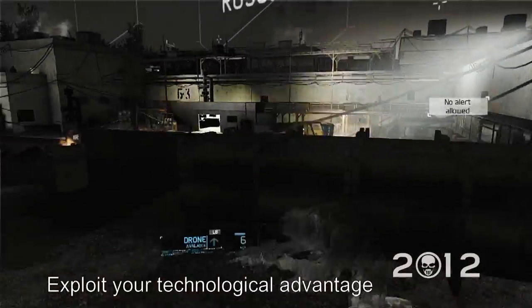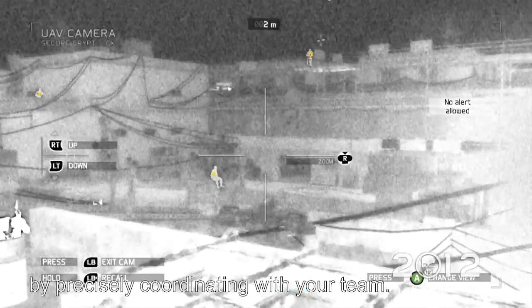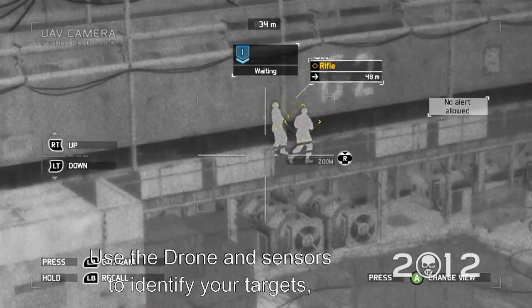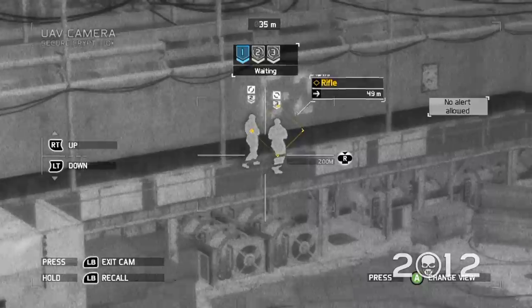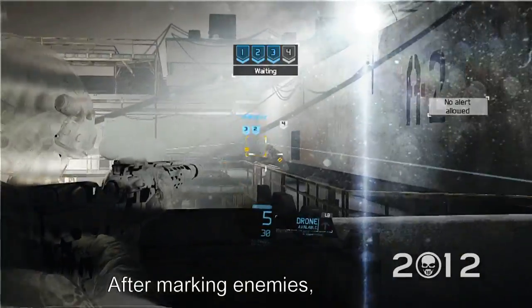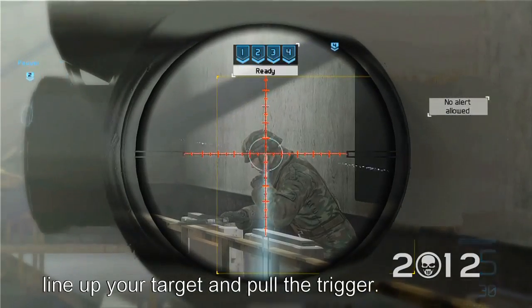Exploit your technological advantage by precisely coordinating with your team. Use the drone and sensors to identify your targets, position yourself, and take out the enemies with a tag-em-and-bag-em feature. After marking enemies, line up your target and pull the trigger.